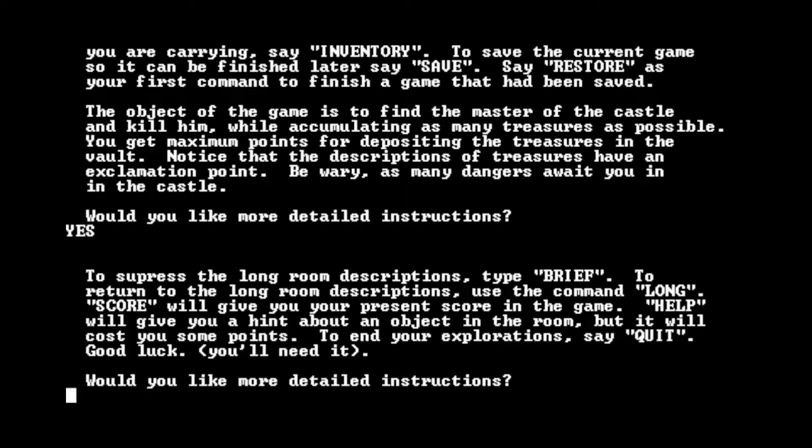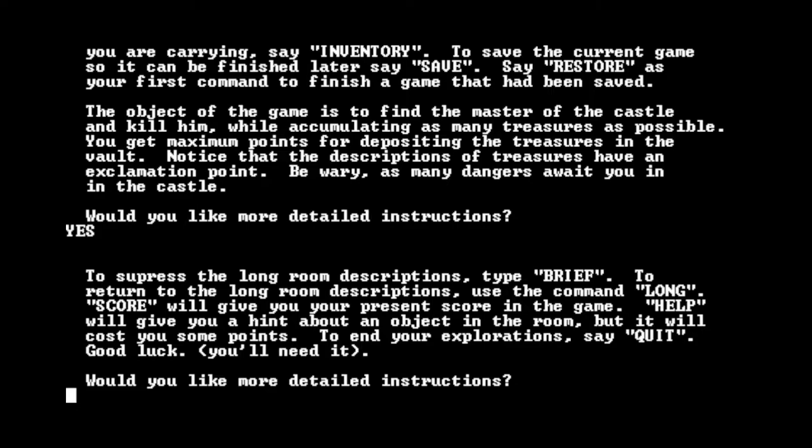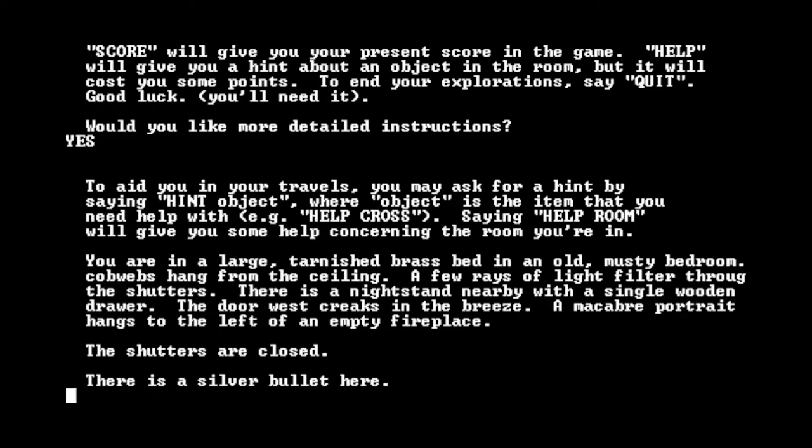Sounds like a wholesome mission. You will get maximum points for depositing the treasures in the vault. Notice that the descriptions of treasures have an exclamation point. Be wary, as many dangers await you in the castle. Would you like more detailed instructions? Sure, why not. To suppress the long room descriptions, type brief. Score will give you your present score. Help will give you a hint about an object in the room, but it will cost you some points. To end your explorations, say quit. Good luck, you'll need it.